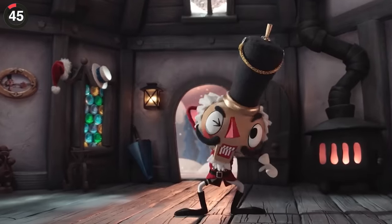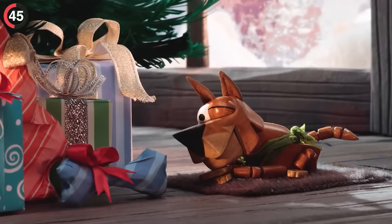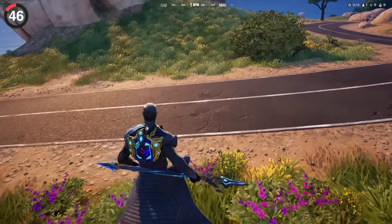We've all spotted the references in the Season 7 trailer — from Crackshot's back bling to the ornaments in the tree — but there's even more that hardly anyone noticed, like a Rift of Ghost snow globe, a 'Home is Where the Fort Is' frame, and even the fact that the gingerbread are designed after Mary Marauder.